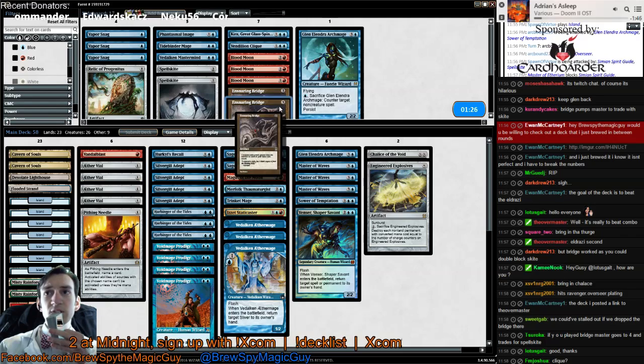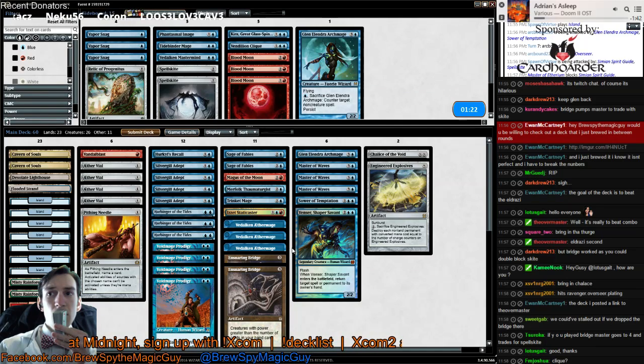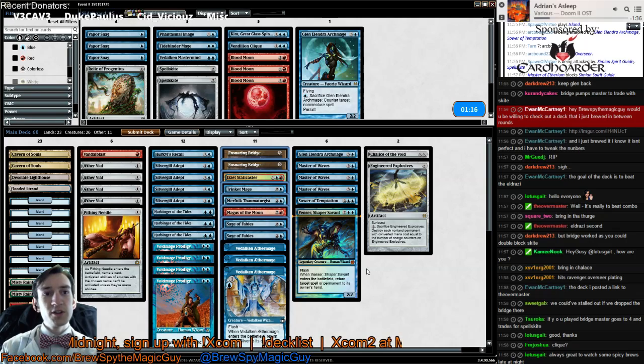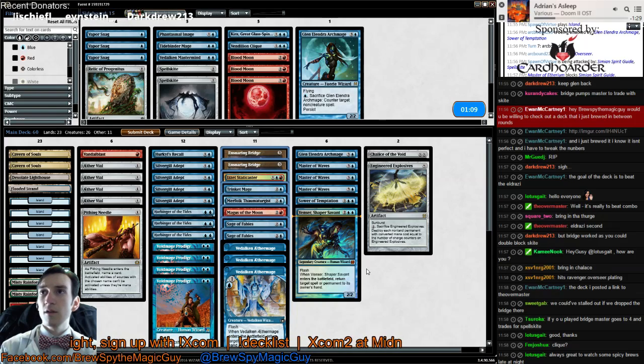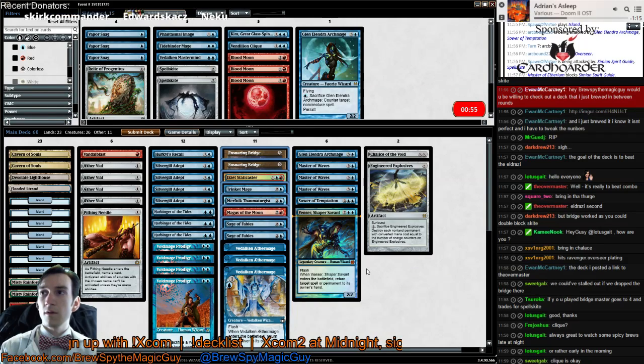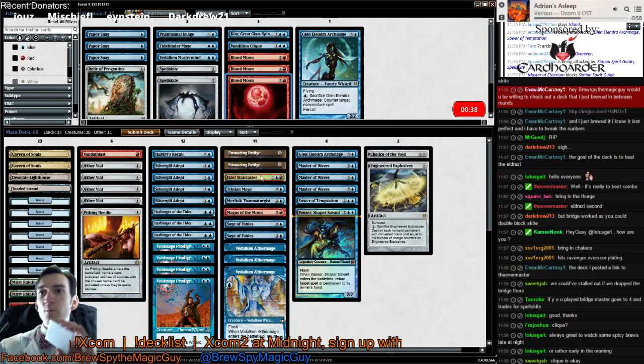So you guys think I'm supposed to keep the bridges in? I don't think it's Vandaliclique. This seems fine — I don't think I want to play a Moon, but I might want a tutorable Moon.